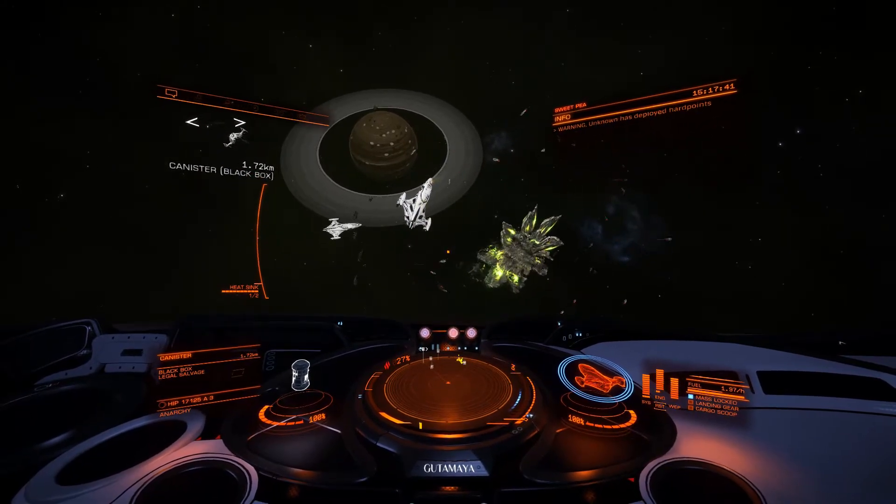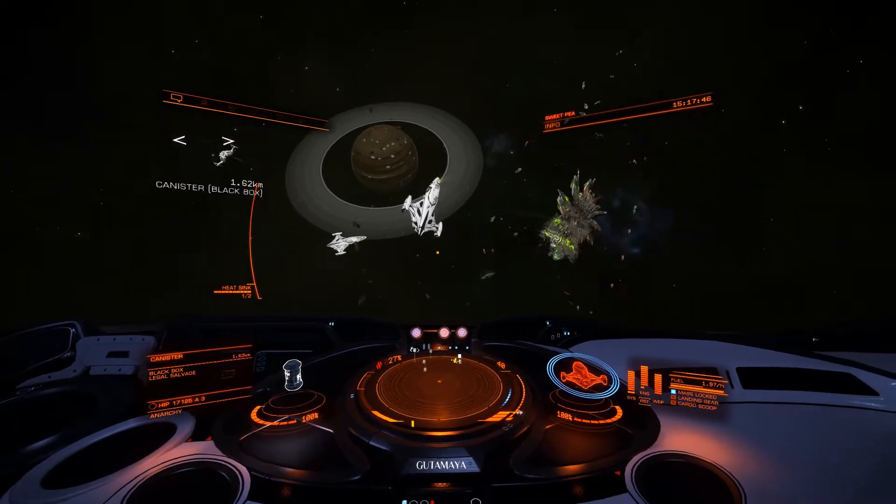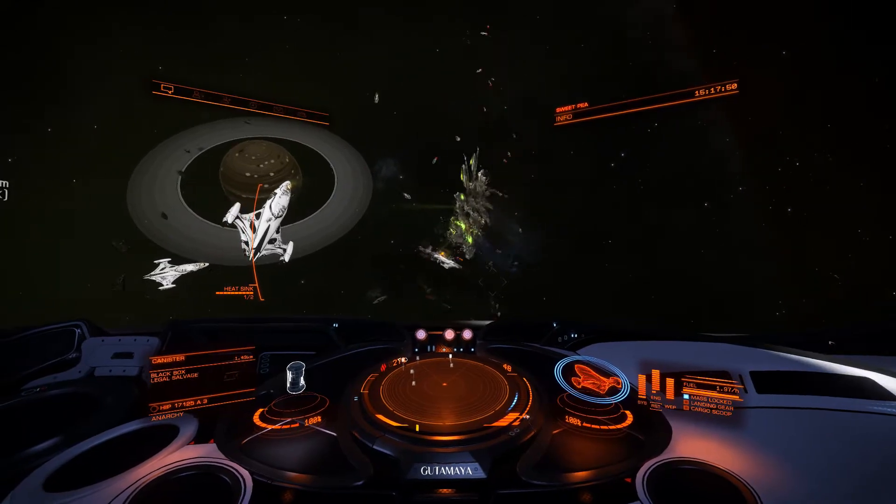Although I understand that when they scan you, if they find certain things in your hold, they will attack. I had a meta-alloy and a couple of things like that, but he didn't attack me after scanning me.